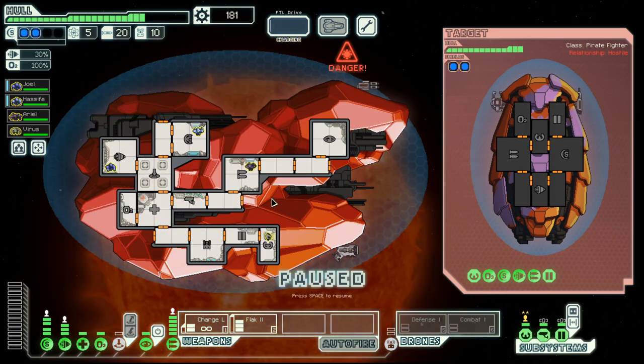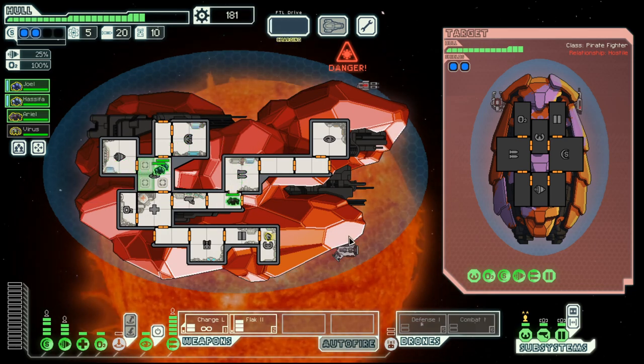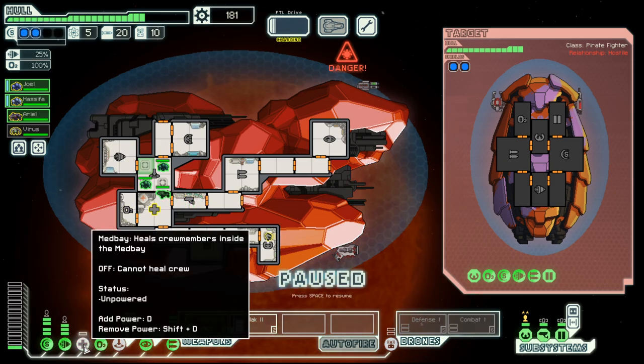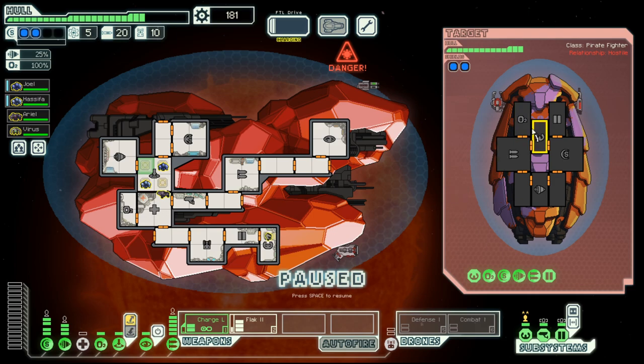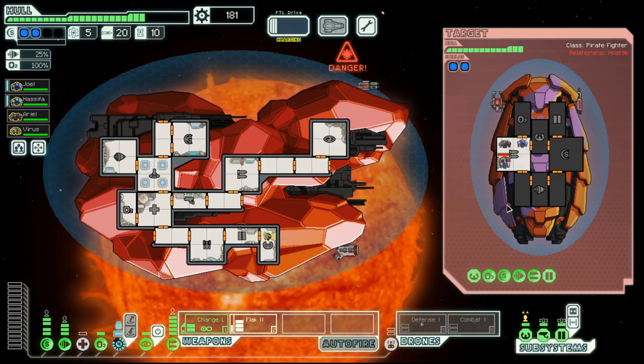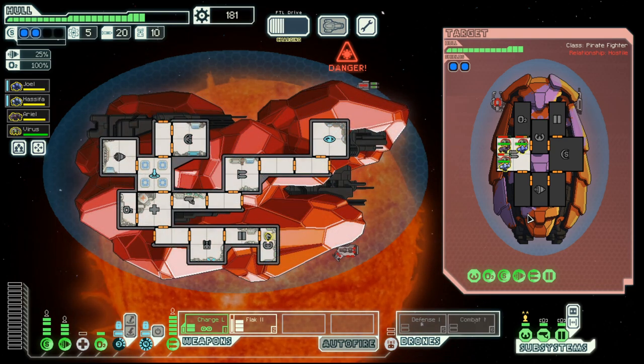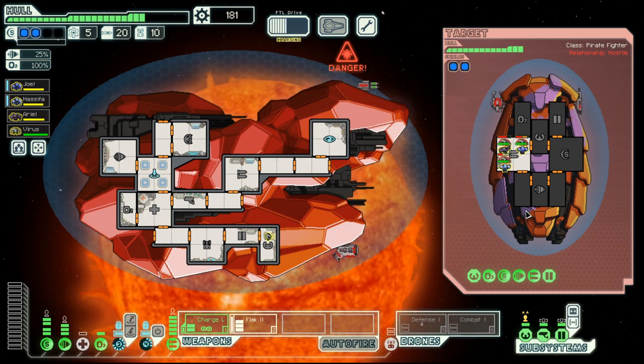This ship, on the other hand, should be manageable with boarding. They don't have a clone bay or a med bay. And they have a crew of three engi. They are puny little things, so if we pummel them long enough, they should go away.